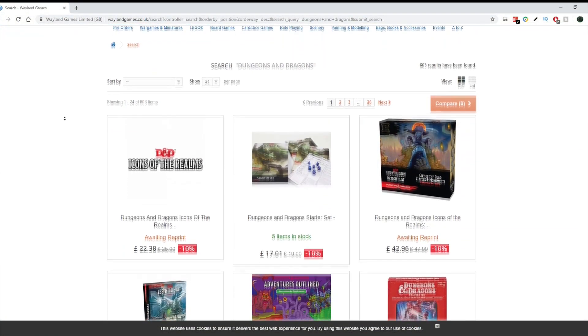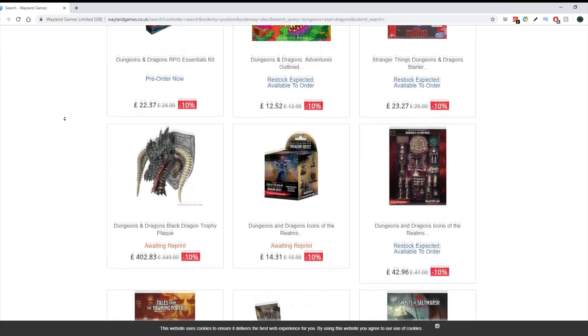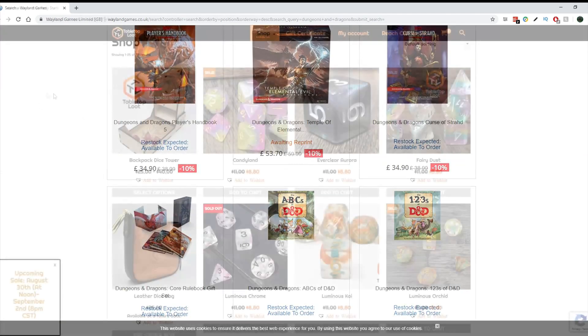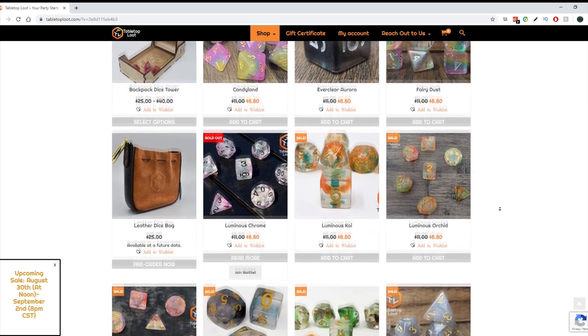You can also get all of your miniatures from Weyland Games. Go to weylandgames.co.uk and get yourself a huge range of D&D, Warhammer and 40k minis for up to 20% off regular retail price. And Tabletop Loot, who sell incredible dice — go and check them out at tabletoploot.com.